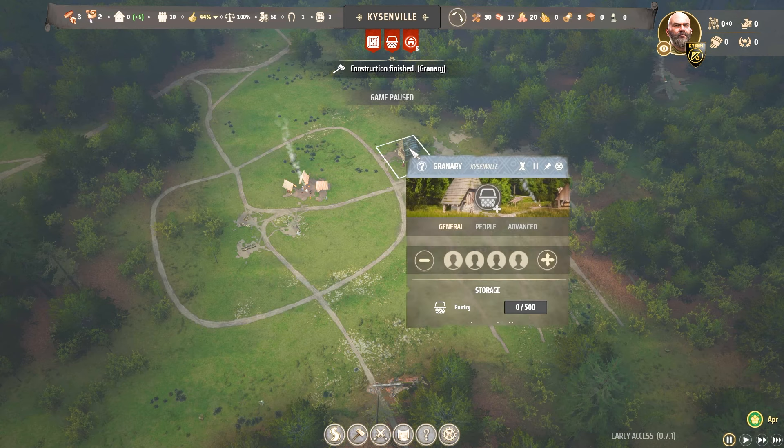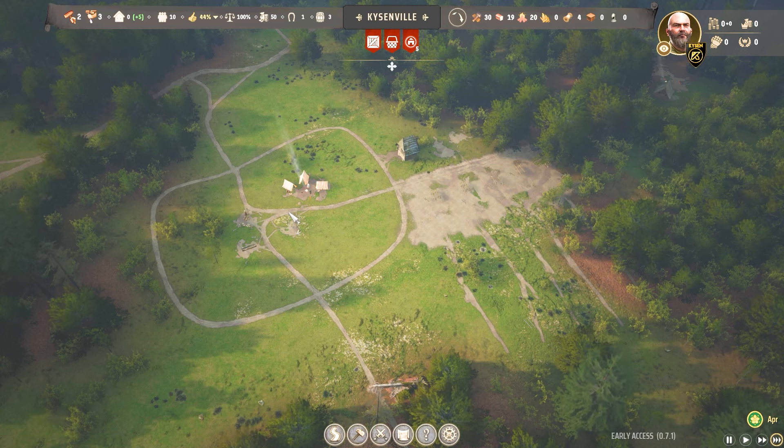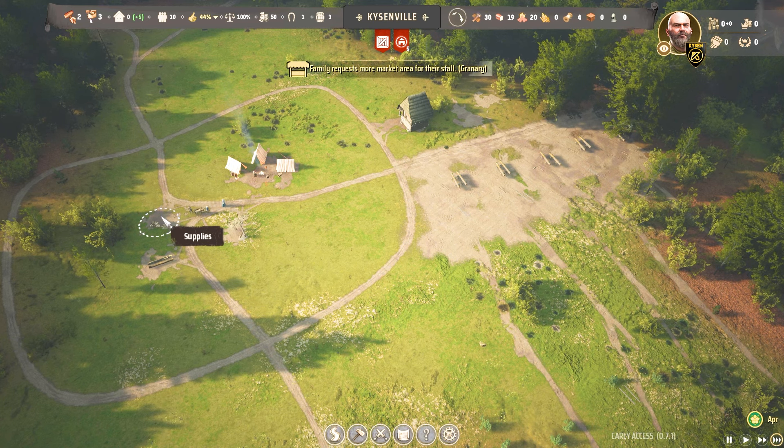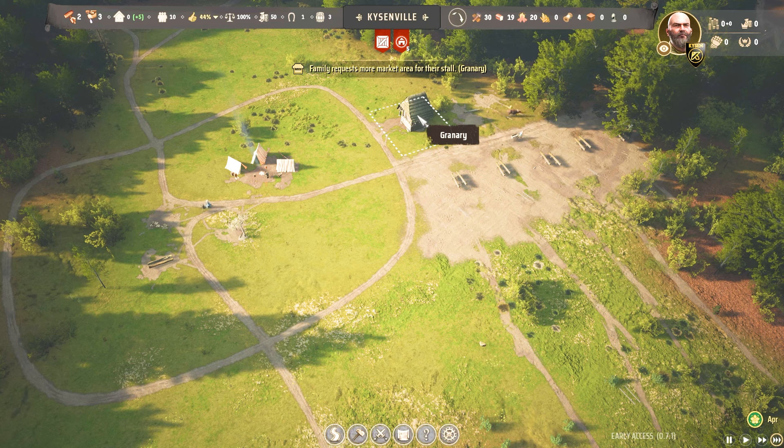Our granary has been built. It's important that once it's been built, you assign a family to it. If you don't, goods will not get moved into it — it's not a passive building; you actually need people to work it. Now that that's happening, they'll come over, grab the food supplies, and move them into the granary where they'll be safe for much longer without spoiling.